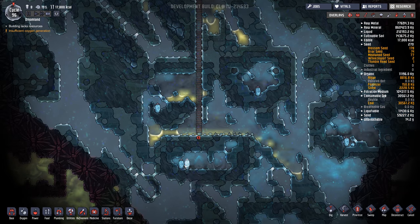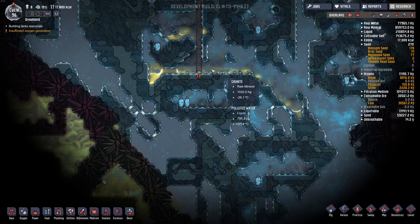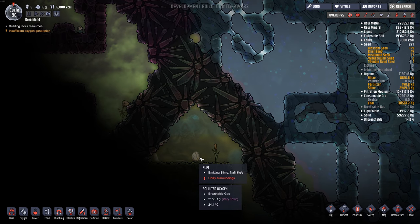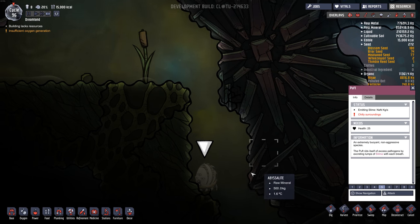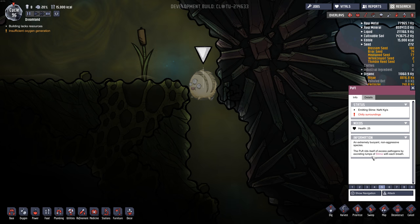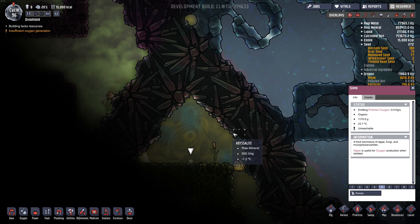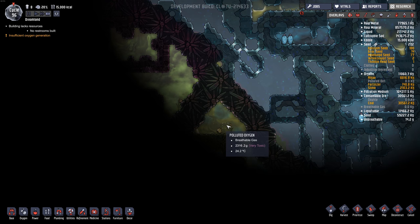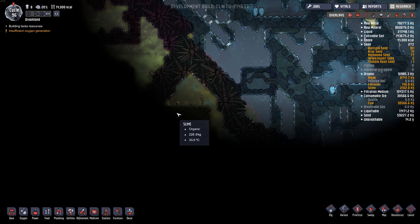I don't want to disturb these warts down here so I might go to the right or left and then go down some more. We got some new things down here — the pufflet. I think it consumes polluted oxygen and poops out slime, which could be handy. We'll have to get him and a morb in the same room and they can create slime forever. But maybe that'll be in a future video.